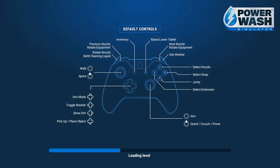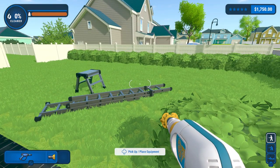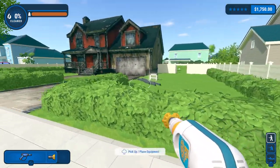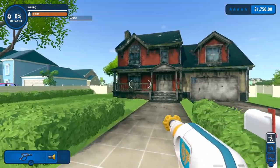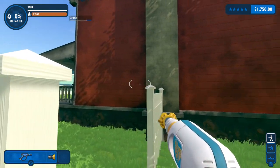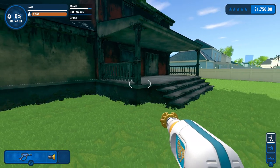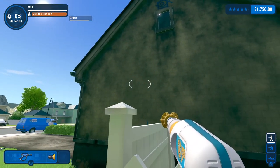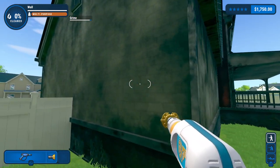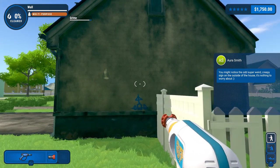Use washer — I guess it does make more sense than shoot. Well, the yard's immaculate. I should've looked out the windows more in that last level, see if the cat was there. Yeah, gotta go take a look around. What is even going on there with the blue spot? Aura Smith — you might notice the odd super weird creepy sign on the outside of the house. It's nothing to worry about.